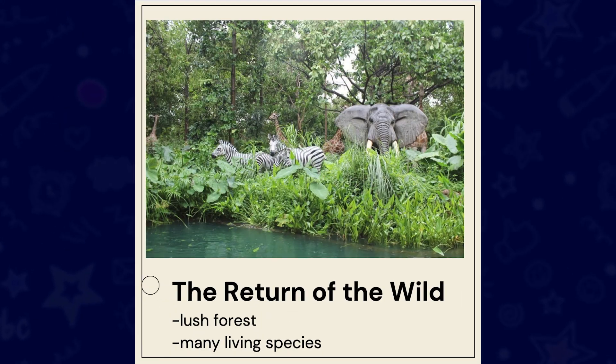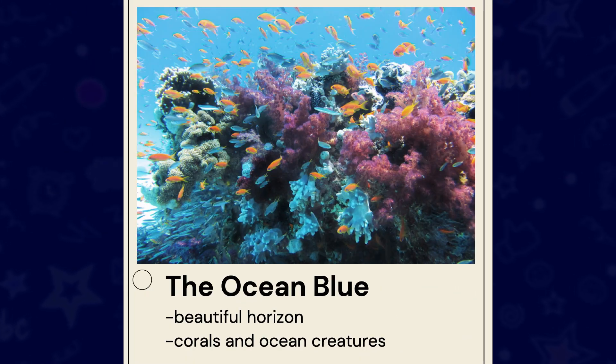Hey, hey, gaming family. I'm your host, Cheyenne, and I'm so excited to welcome you back to video six. In this video, it's time to add some more flair and pop to our game. We'll learn how to create banners for each new level and even add sounds and background music. We'll also be building out level five, the return of the wild, and level six, the ocean blue of our obby.